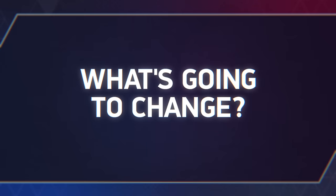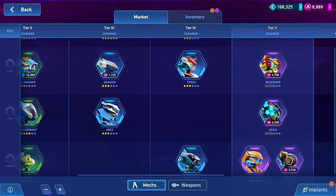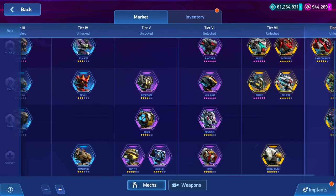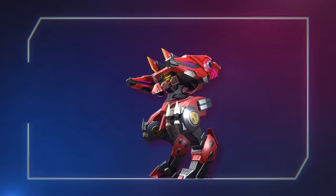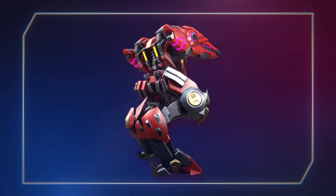First, mechs, of course. All mechs released before and including Redeemer will change their default looks to tougher and cooler ones, as they'll receive new basic models. The models will include more polygons and higher-quality textures. I mean, just look at this Tango! It doesn't even need to activate SkyStrike to make you fill up with fear. I'll leave this one as a teaser.